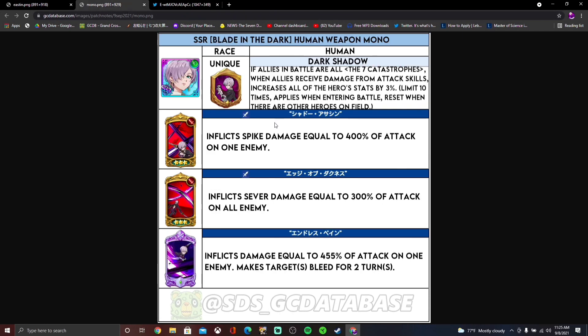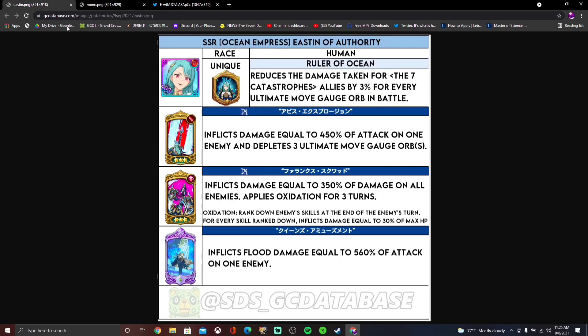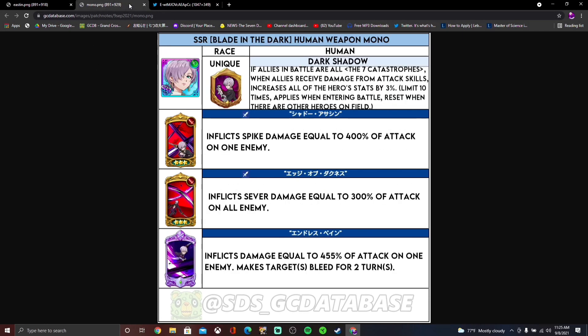She doesn't sound too impressive on paper but she might end up being crazy — who knows. Now, Mono is green, which is something to note, whereas Easton is red, which is kind of a big downside. Mono's passive: if all allies in battle are seven catastrophes and allies receive damage from attack skills, it increases all of Mono's stats by three percent, so she can increase her stats up to 30%.